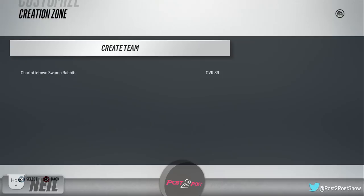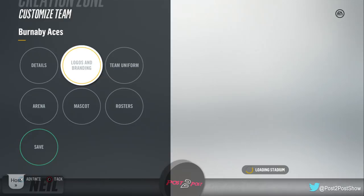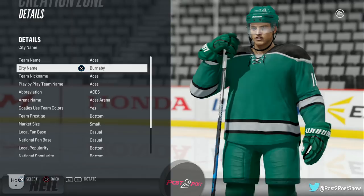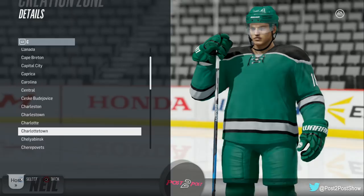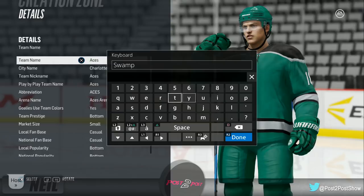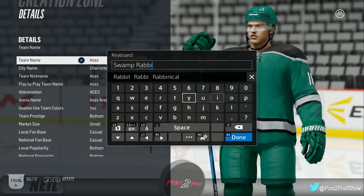I'm going to create a team. I live in Charlottetown so I'll create a Charlottetown team. If anyone's familiar with the channel, we had the biggest laugh in the ECHL video with the Swamp Rabbits, so let's be called the Charlottetown Swamp Rabbits — because I know that logo and that audio cue are already in the game.